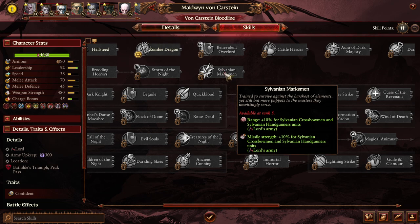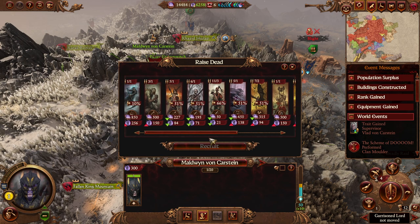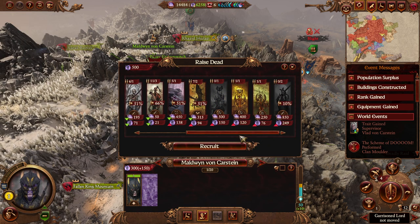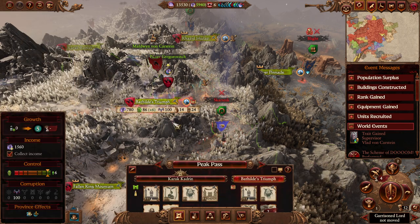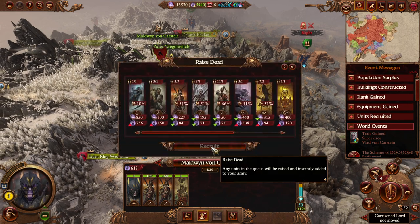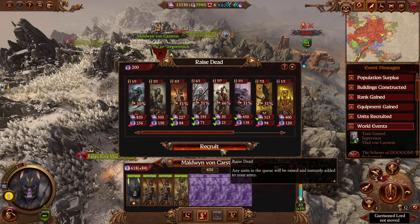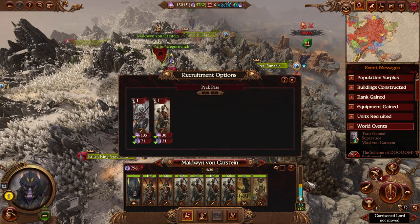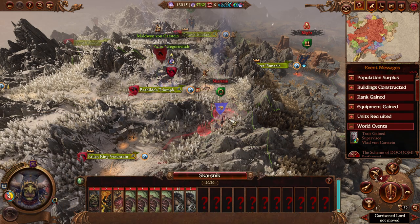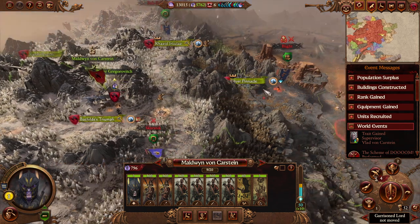We raise some dead for the defense. We don't need anything too crazy — an unholy lodestone would be very nice, and some spears because we can see a lot of large units. I don't want to over-raise, because that'll create problems where Skarsnik doesn't try to attack us. Let's get four zombies, two more spears, and one more bat to tie up some ranged units. If we go any more than that, Skarsnik won't attack. Let's leave it as is — hopefully it ain't too much.